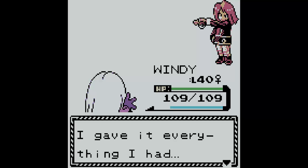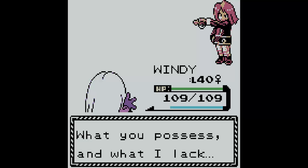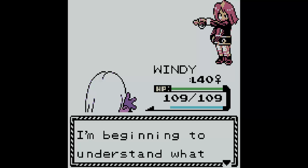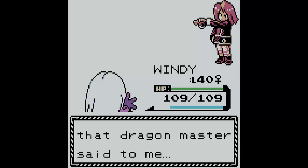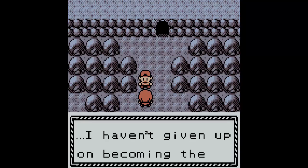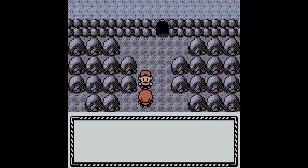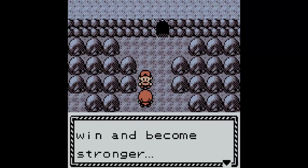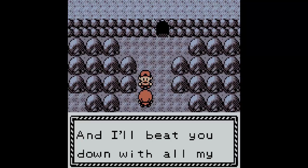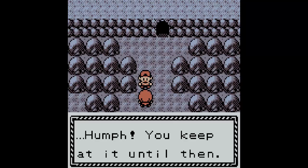Vance was defeated! His dialogue: 'I couldn't win! I gave it everything I had. What you possess and what I lack — I'm beginning to understand what that Dragon Master said to me. I haven't given up on becoming the greatest trainer. I'm going to find out why I can't win and become stronger. When I do, I will challenge you and beat you down with all my power.' That was rival battle number five or six.